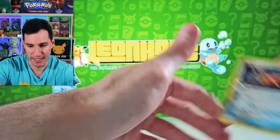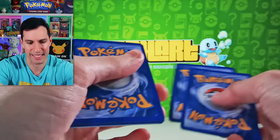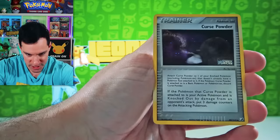Another set which I had a hard time finding is EX Unseen Forces — kind of difficult to get. It's not the most valuable, but it might just be after this video. Bayleef, Houndour, Pupitar, Eevee, Oddish, Slugma, Curse Powder — very nice, that's beautiful. And... Ursaring Holographic. He wants a big hug — I promise you it's safe.